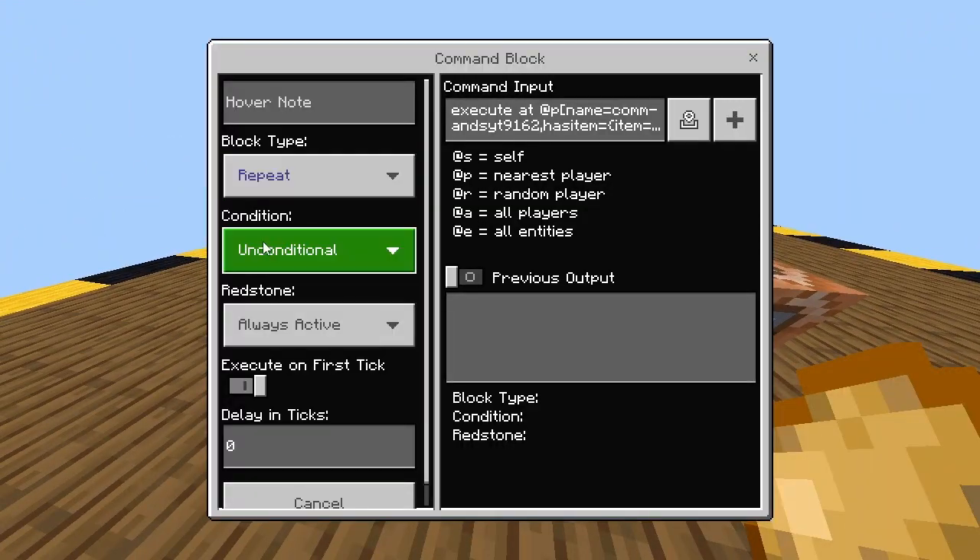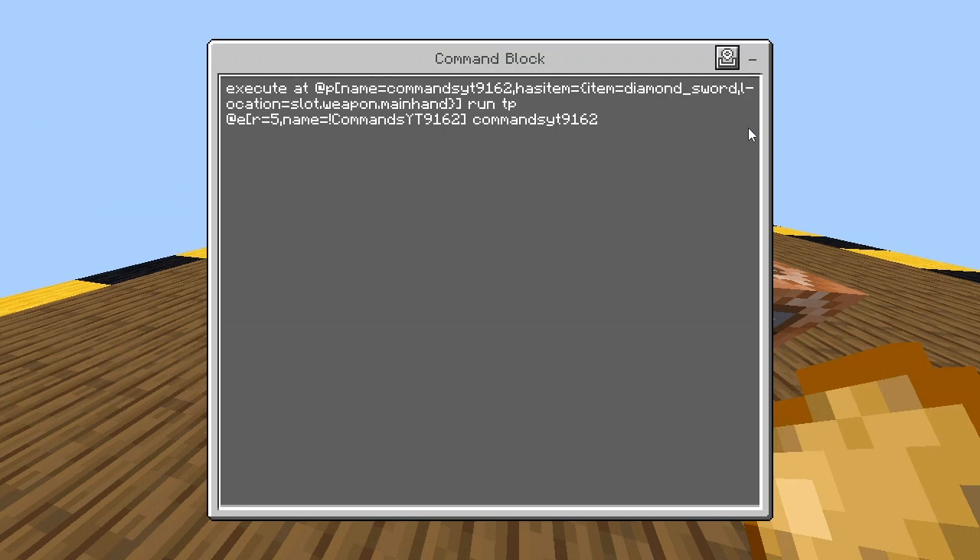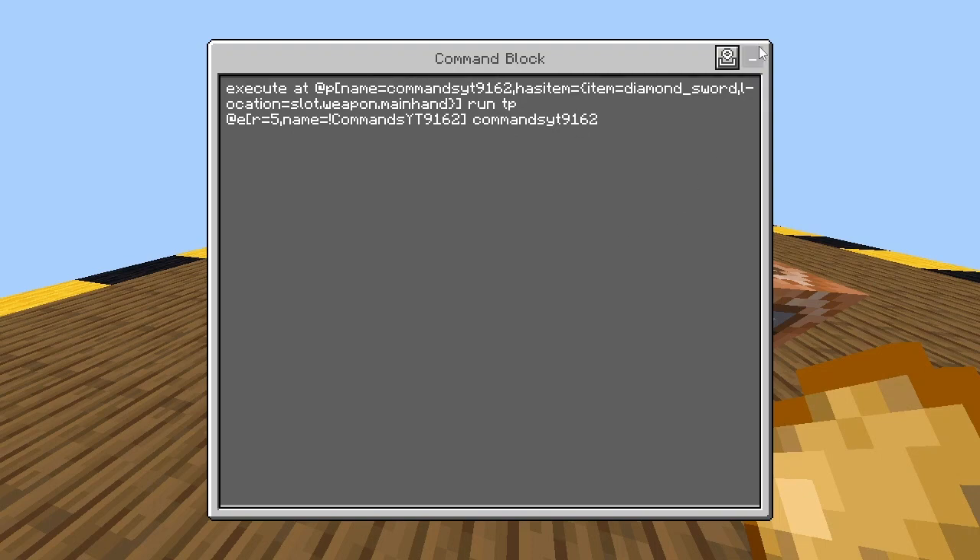Here's the first one: repeat, unconditional, always active, zero delay in ticks, and just type in this command. Where I write my username — yt9162 — just replace that with yours. Just pause it here if you need to.